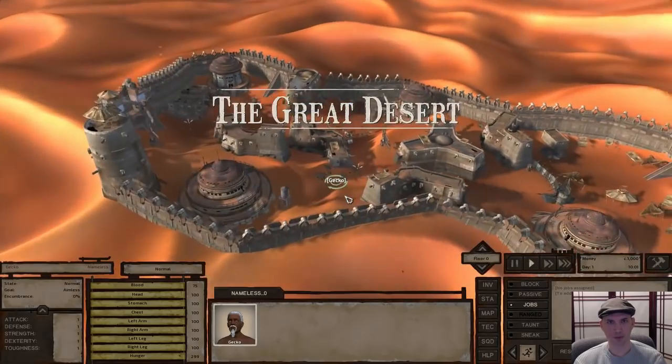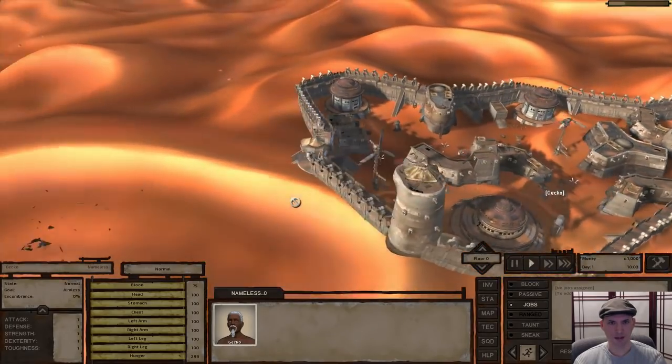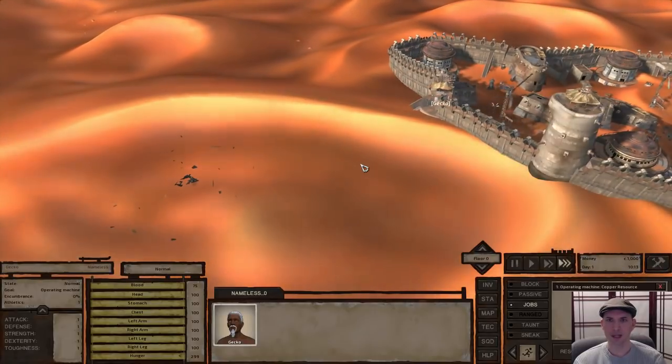We're going to start in Shobatai, which is fine. Shobatai nearby has this copper deposit. Let me go ahead and make that a job — why not — and go full speed ahead. That's where we're going to make our initial money.